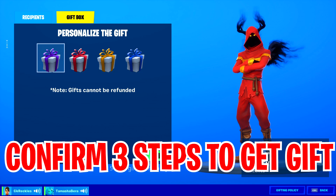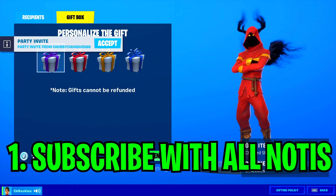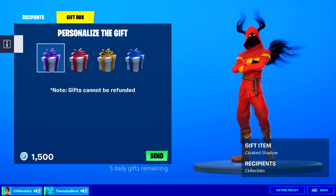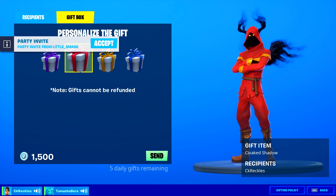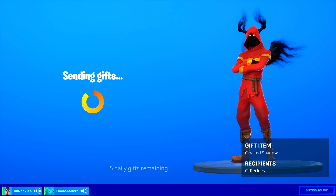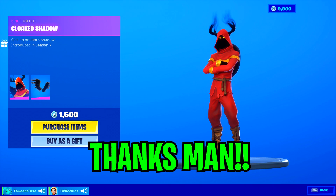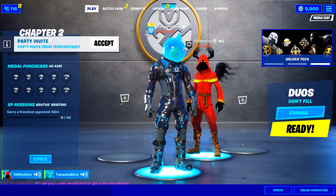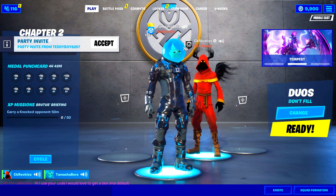The subscriber chose the Cloak Shadow. Before gifting, I confirmed the three steps: turn on post notifications and subscribe, use code Tamasha Bear in the item shop, and drop a like on the video. All three steps confirmed — I clicked the send button and the gift was sent. You look really awesome now — you are not a default anymore!